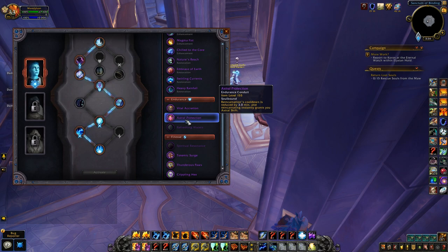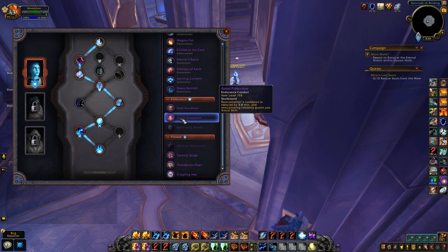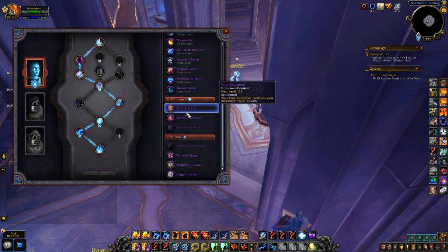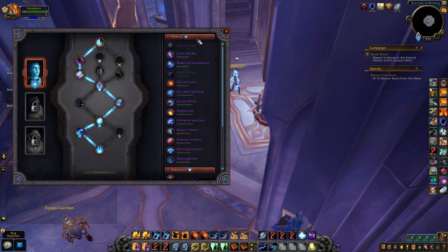For PvE situations where you die, there's a conduit that reduces Reincarnation's cooldown by three minutes, and whenever you reincarnate you get Astral Shift automatically — not bad there. Refreshing Waters is the one I've gone with: anytime I heal myself I'll get 15 percent more. The others are situational, so that's why I chose this one.